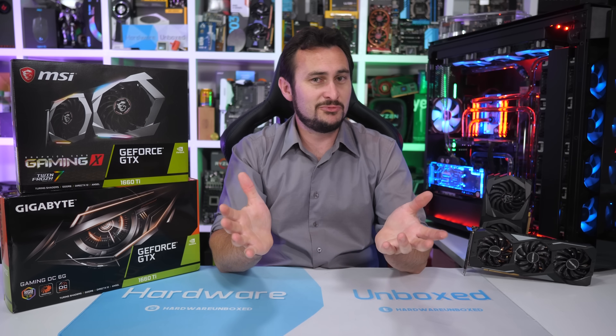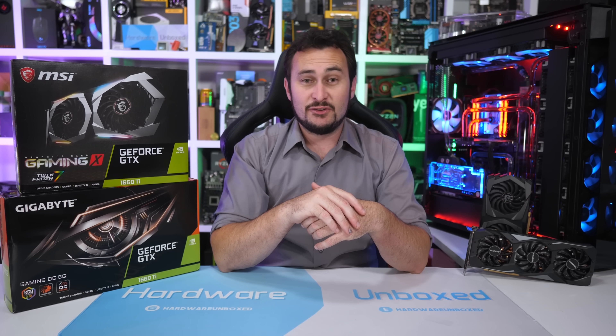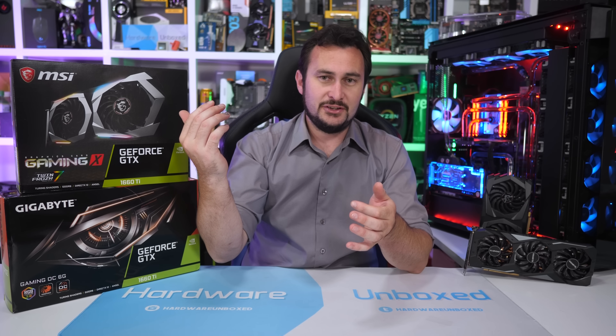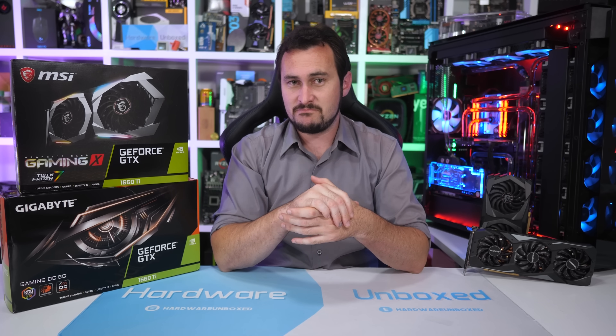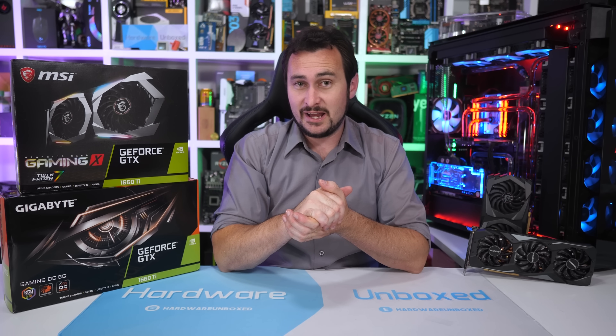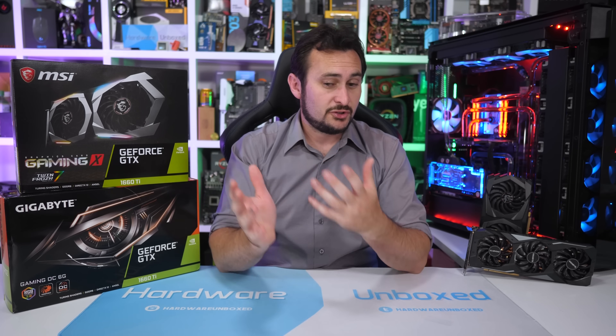Vega 56 is still a $400 US product and getting one for well under that price is going to be very difficult. I've also been made aware that some European retailers are really competitive with Vega pricing — I haven't looked into that too much myself. The FPS data is there and you can just divide the price by the FPS to get cost per frame and work out what the best value option is in your region. We're certainly not against getting Vega if it's priced right — at $280 US it would be a really, really good card to buy, though the blower style MSI AirBoost isn't great. The focus here is very much on US and Australian pricing.